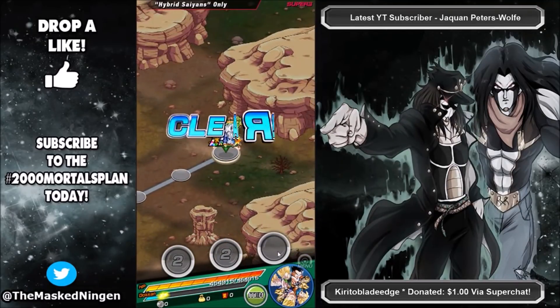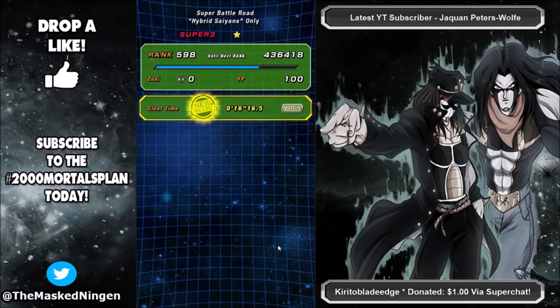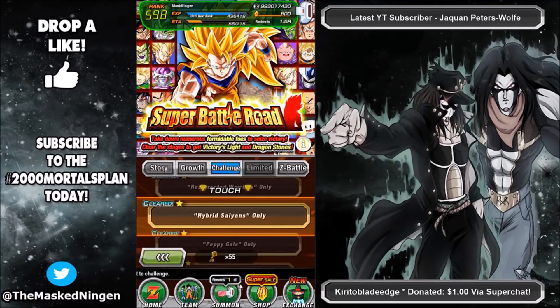So there you go — that is the Hybrid Saiyans stage of Super Battle Road defeated with the new LR Gohan and Goten using the Siblings Bond version of a Hybrid Saiyans team. Like I said, I've been arguing this all day on Twitter and various Facebook groups — LR Gohan and Goten are in my opinion superior to the LR Fusions. If you'd like to respectfully disagree, leave your comments down below. Do be respectful to each other even if we disagree, it's always interesting to debate about these units. Let me know what you guys think down below, smash that like button if you enjoyed the video, subscribe to the channel if you are new, you can follow me on Twitch or join my Discord — the links are in the description below. See you all again soon, have a good one, bye!